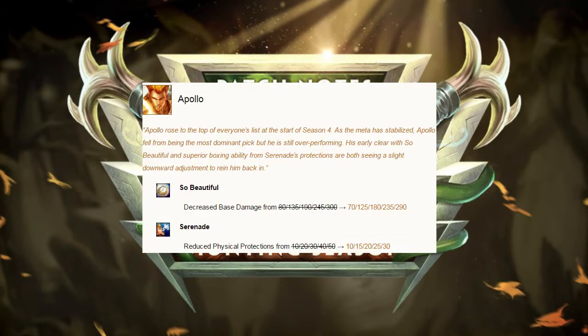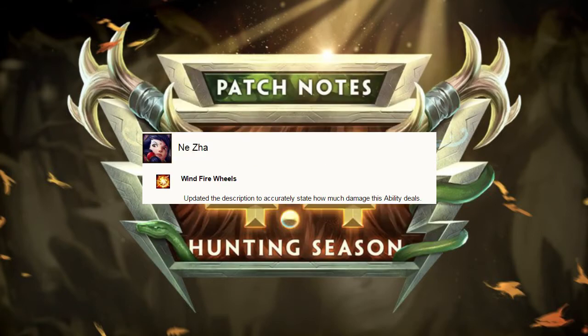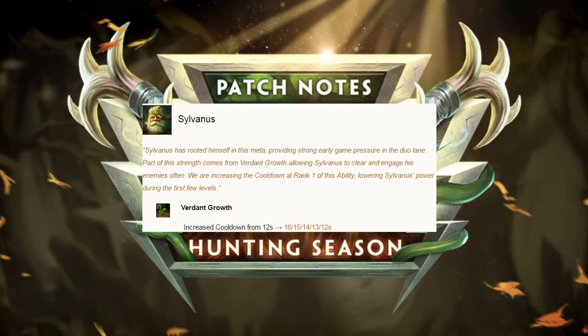Finally. Example 1 in this patch of Hi-Rez implementing something, but not implementing it fully - so beautiful enough. Yes, it's only 10 damage off of all levels. Meh. Serenade still doesn't need protections on it. You're still unplayably bad. Take off the tinfoil hats guys, it's confirmed there is a fifth hit. Well, it's nice to see them try and make things more understandable. Example 2 of Hi-Rez not implementing something fully from a previous patch. The ability still does what it does; 4 seconds isn't going to really make a big difference.